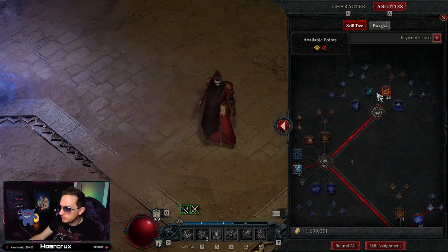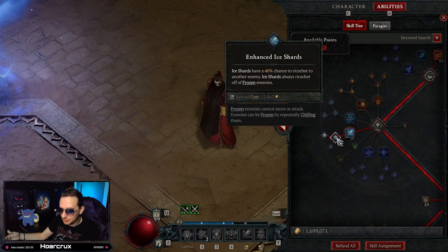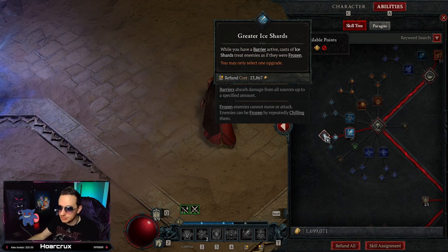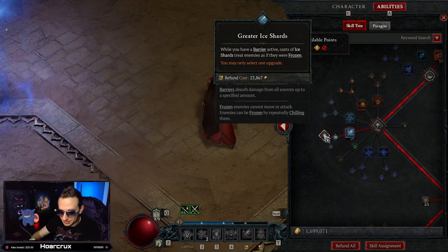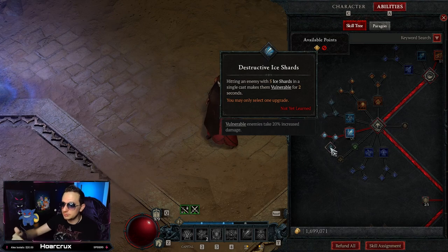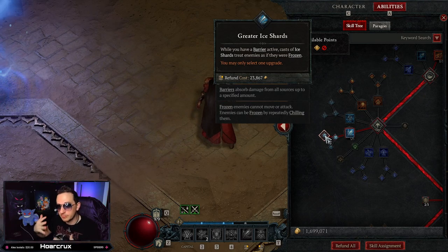Before we hop into the build, I do have a written guide on my channel — there's a link down in the description. Also, I'm doing this with 135 Paragon Points, so I do not have the 200 cap. When I do hit that 200 cap, the Paragon Board will change, and I will update it on the website.